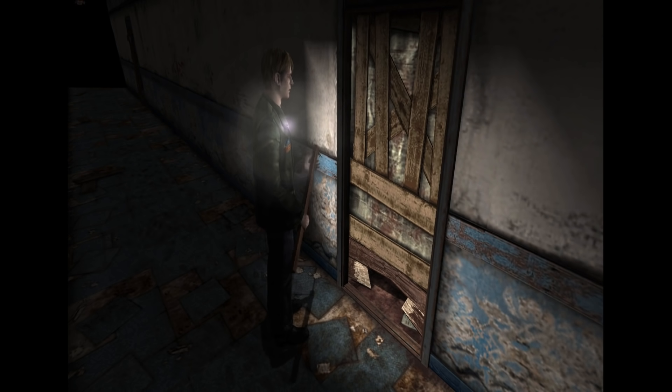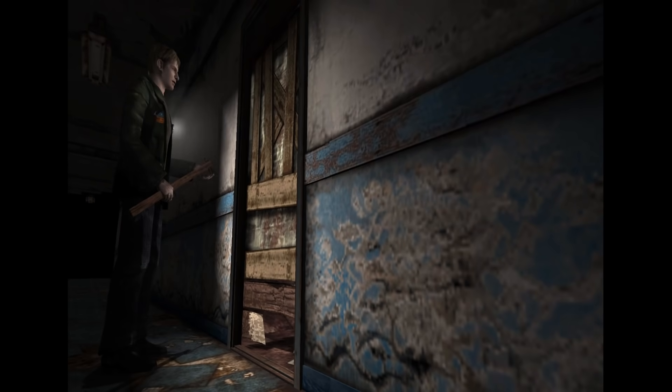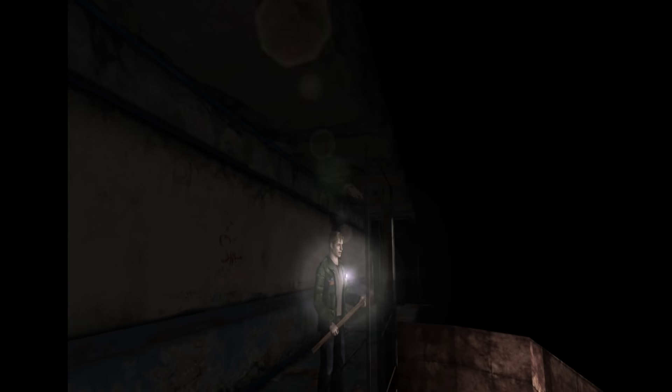In the Blue Creek Apartments, there are several boarded-up doors that the player never gains access to. However, if we take the camera out of bounds, we can see a small area hidden behind the door, complete with a rusty texture for the floor along with a newspaper on the ground.